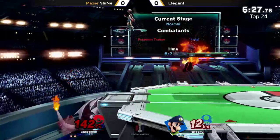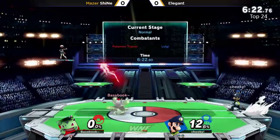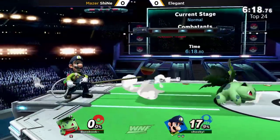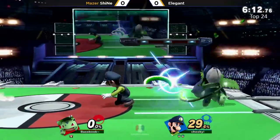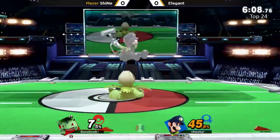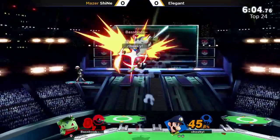Cyclone has definitely received buffs and nerfs — it does have some iframes. That down hold is actually going to stage spike Sheenae, probably just two-framing him there without expecting the stage spike. Cyclone can be used to escape some combos and as a landing tool because of those iframes, but you can't be getting these early mash-cyclone gimmicks.